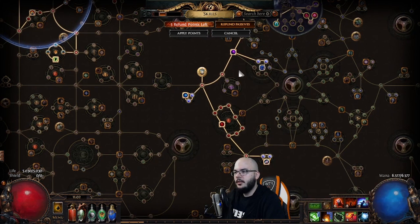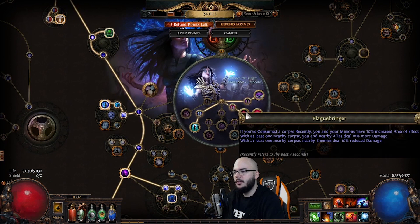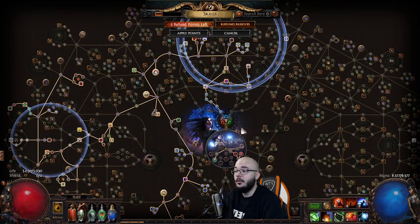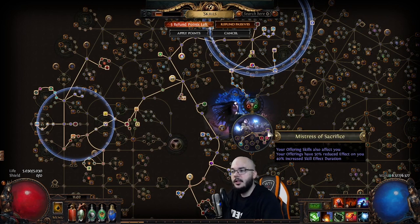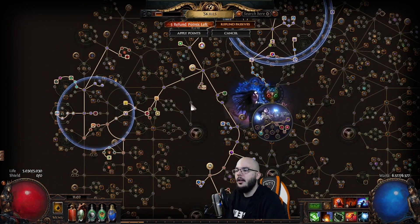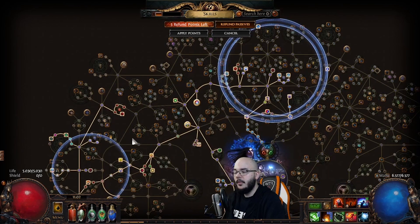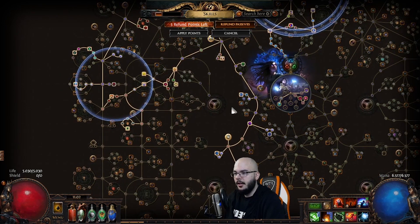Battle Rouse is really nice to gain back some mana. Overall it's a pretty smooth build. I specced into Platebringer, then Corpse Pack, then Essence Glutton, and it took me forever to get Mistress of Sacrifice because Uber Lab took forever. The build is way less tanky without the Bone Offering block, but you can easily do tier 12-ish maps without the ascendancy just on the Mind over Matter defenses with Agnostic.